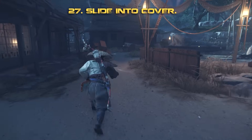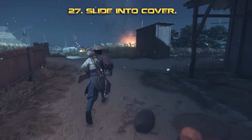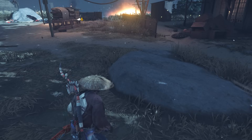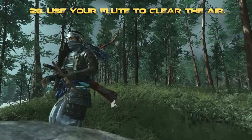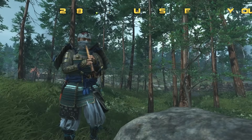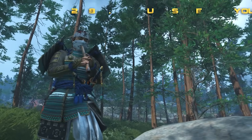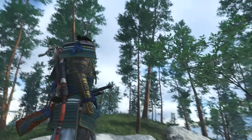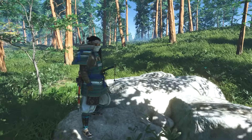You can perform a slide by sprinting with L3 and then hitting the circle button, or slide into cover into a crouched position by hitting R3 instead. Also, your flute is not just for show — it will actually change the weather. If you prefer your climbs to be sunny or a starry night, get out your flute and play your tune to clear the skies. Later, after collecting some singing crickets around the map, you'll be able to change the tune and also change the weather to suit your needs.